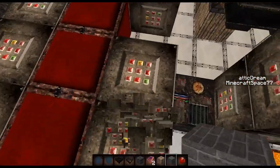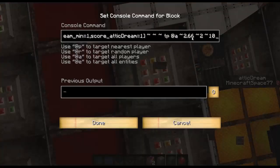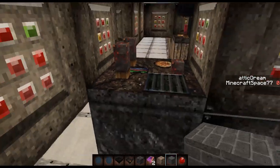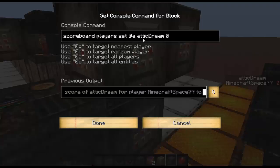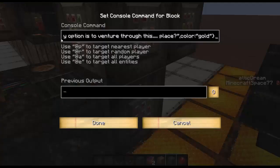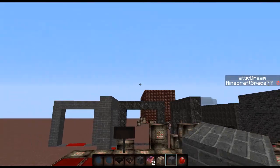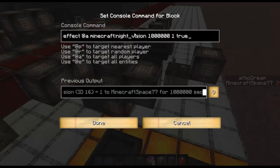The teleport command actually activates three times, so I had to take the original numbers and divide them by three — this was 30, this was eight, and this was six. So that activates three times before it turns on this comparator. When it does turn on this comparator it will set my attic dream to zero, do the 'why is this happening to me' message, play sound custom.thump with a 2.0 pitch instead of 1.0, and also effect all players with night vision forever.